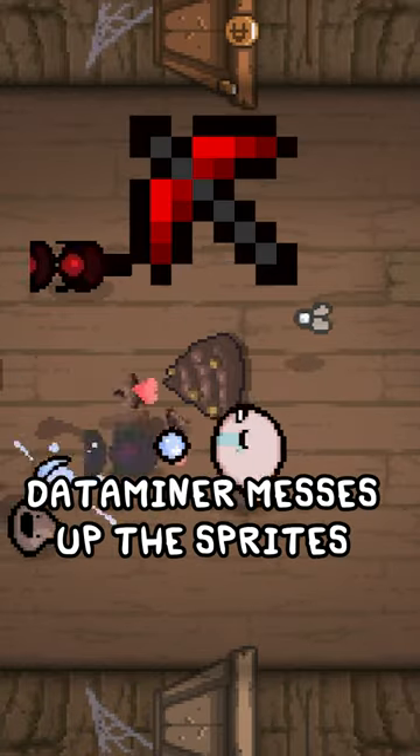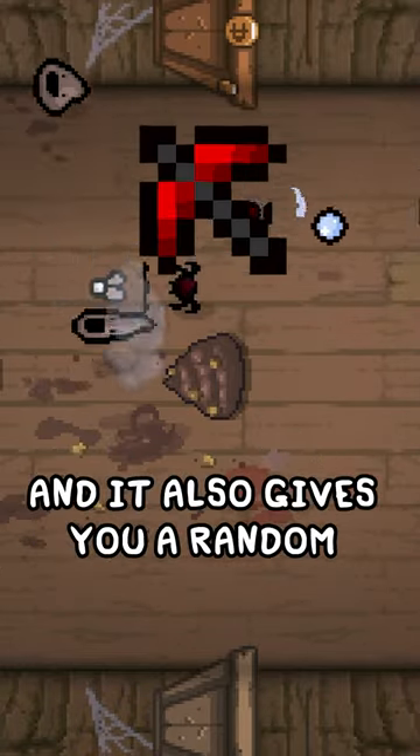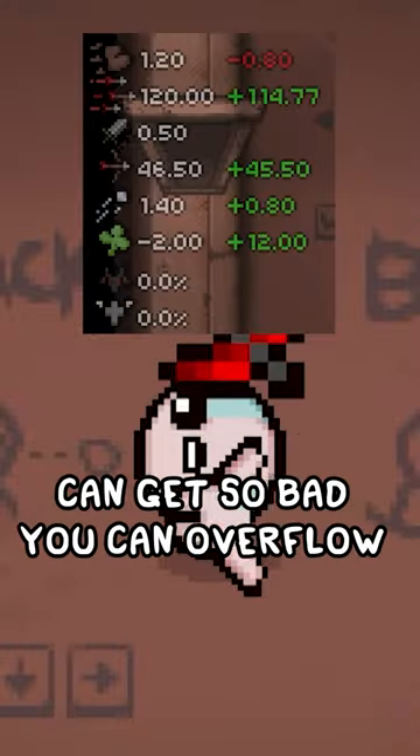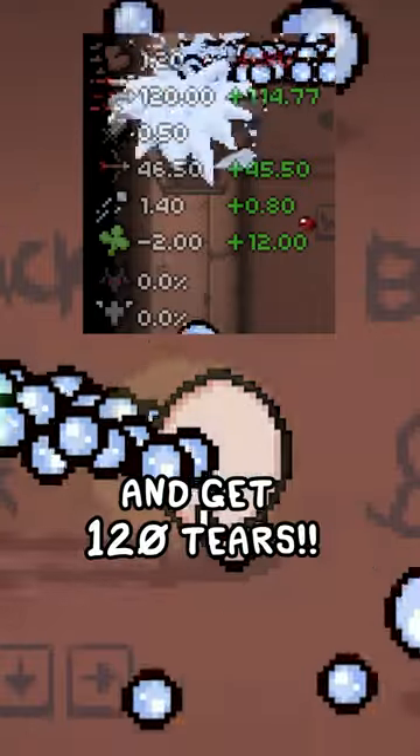Another horrible item is Dataminer. Dataminer messes up the sprites of enemies and rocks in the room, and it also gives you a random stat up and down, but the stat downs are not worth it at all. The stat downs from this item can get so bad you can overflow and get 120 tears.